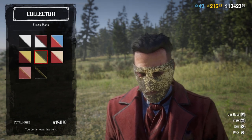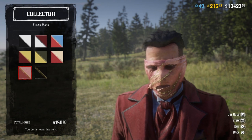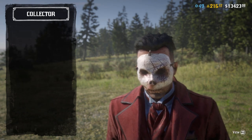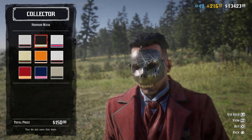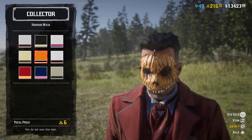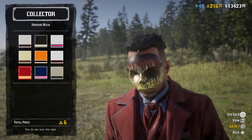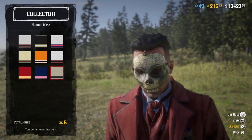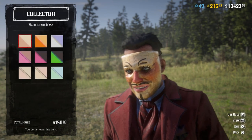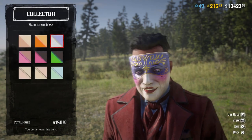There are so many different types and colors — they all look really nice. The price is $150 per mask, so it is pricey, but it's for Halloween so get yourself one. You can also use gold if you want — it's six gold bars — but I'd probably use the cash instead. Just run those trader roles or do that legendary bounty; you can make some cash from that.